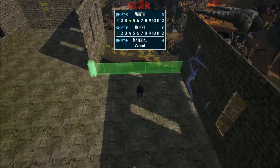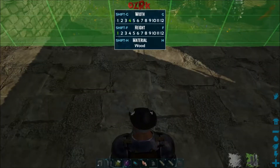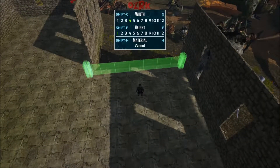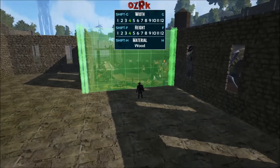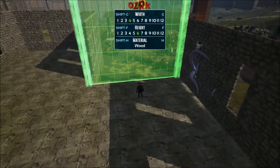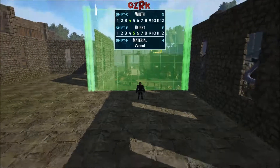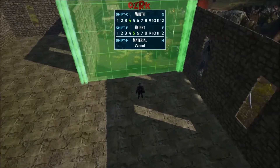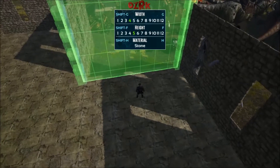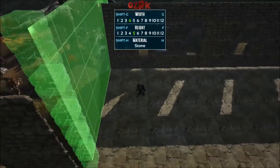It says to press G. So we've got four wide. Is it not snappable? Maybe it snaps after I finalize it. Height is F — how high do I want to make it? That's six high. Maybe seven? Let's go five high — I can always rebuild it if it doesn't seem like it's working. And then H for material — stone. It doesn't snap though, I don't think. No, it doesn't snap.